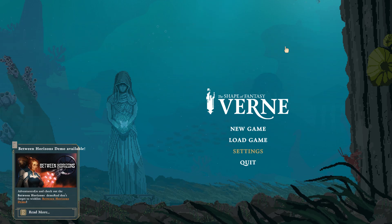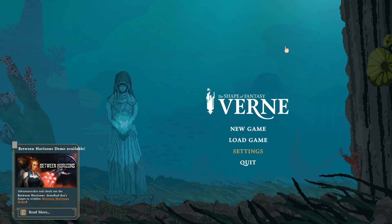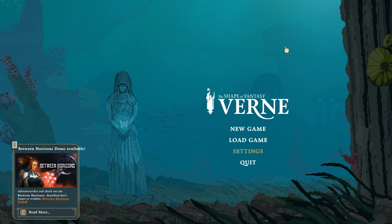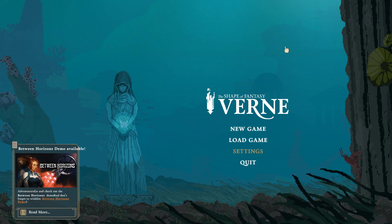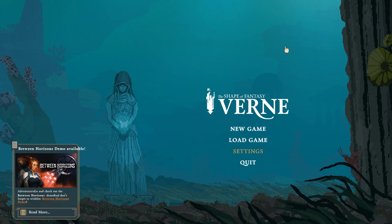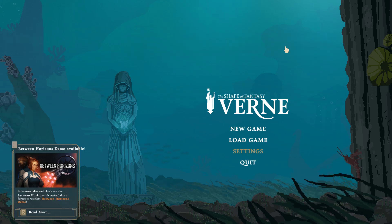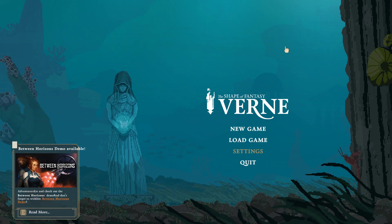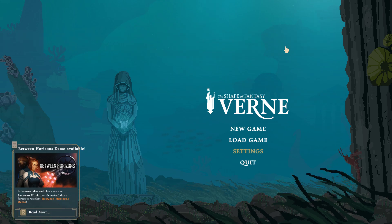We'll see about that, but we're gonna give it a chance. I just randomly found this on Steam. It's called The Shape of Fantasy Verne. It's based around Jules Verne stories, mostly based on 20,000 Leagues Under the Sea. It's gonna be like a narrative interactive puzzle game based around the book. It's pixel graphics - I don't know what I think about that, but I don't mind graphics that much.